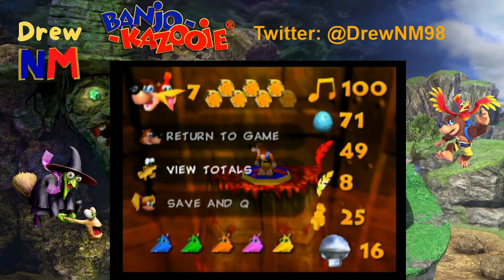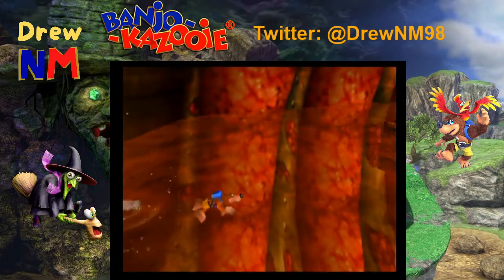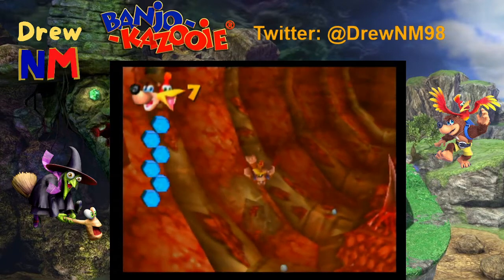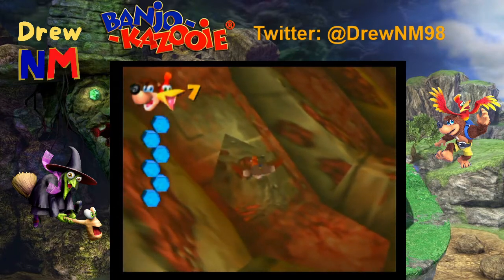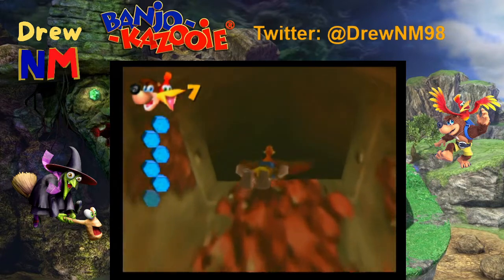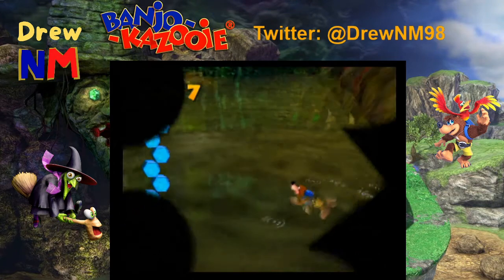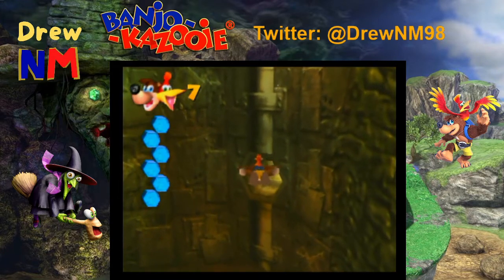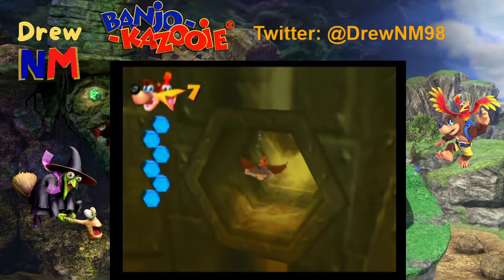I'd like to double check all my totals. One thing I do wish this game had was just an exit-the-level option — that would be very nice. Come to think of it, death would be a faster option for exiting the level, but I don't think I want to do that. I want to see if I can get through this entire playthrough with no deaths.